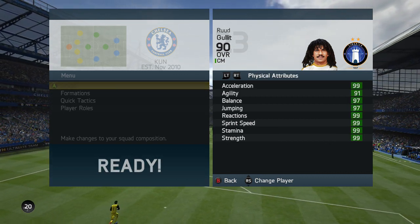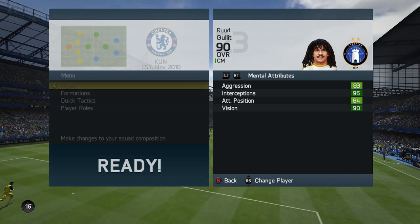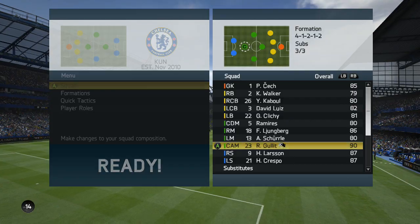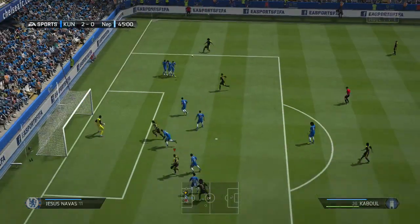Ruud Gullit has got 4 star skill moves, 4 star weak foot and 99s pretty much everywhere. I've only got 2 little clips for you — one is just where he's taking the free kick which somebody gets on the end of here as you can see. Boom, there is a free kick.